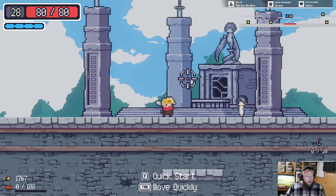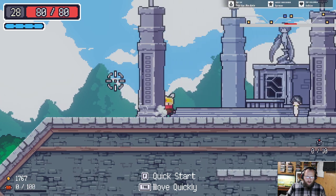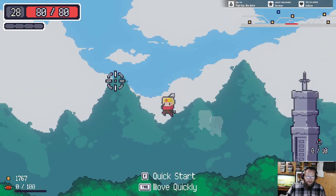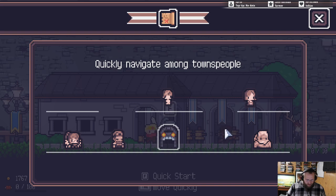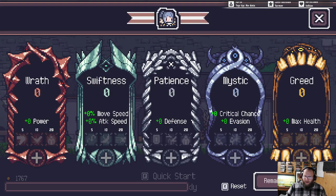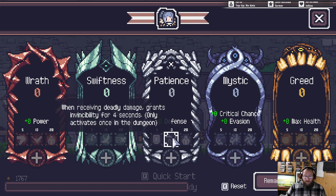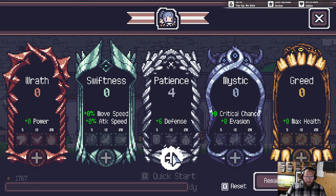Hello everybody, welcome to more Dungreed. We're playing with the keyboard and mouse today — it's a run backwards, but anyways. We're gonna move quickly and head over to the trainer. We've got 28 points remaining. We went into mystic which allowed us to keep one item, but we're gonna switch it up and go to defense. Let's pop all these into defense.